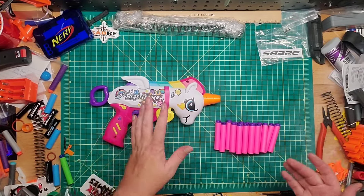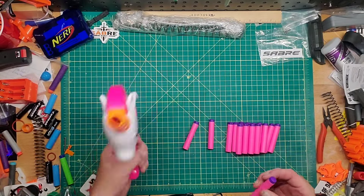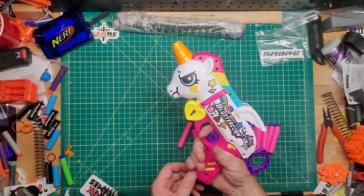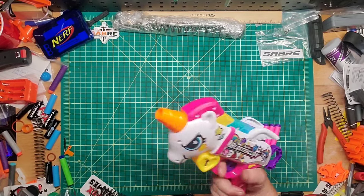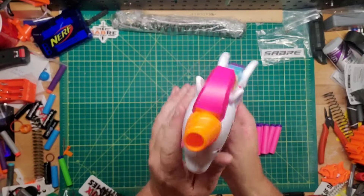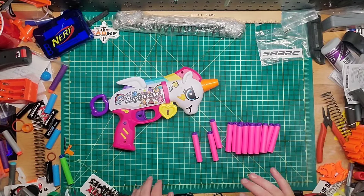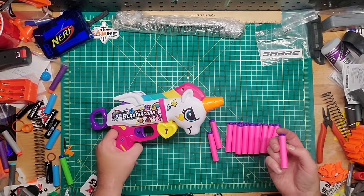All right, so here's the blaster itself and 16 of these air pocket technology X-Shot darts. The feel is actually not that bad, oddly enough — it's a little bit of a small grip but not too small. It does have a dart post in there so you could potentially remove that. It also has an air restrictor, so yeah, this might be able to be modded. And of course you've got the wing gimmick there.